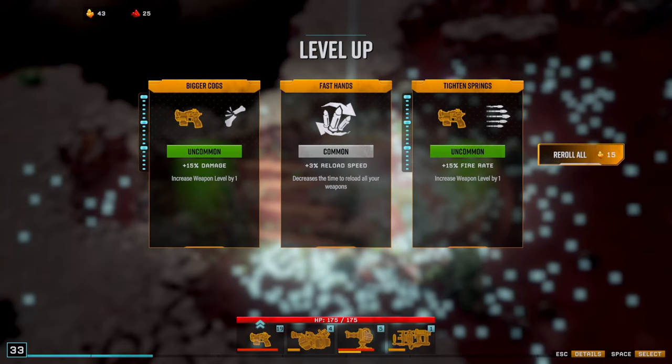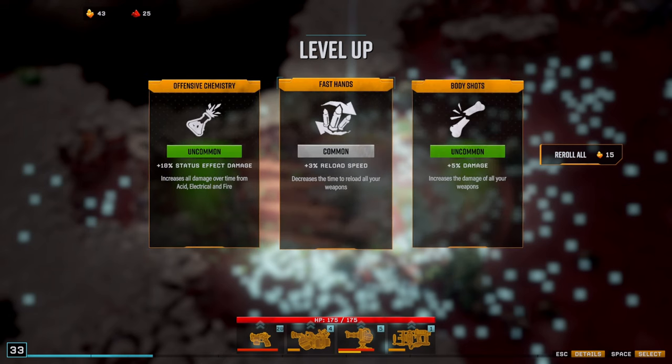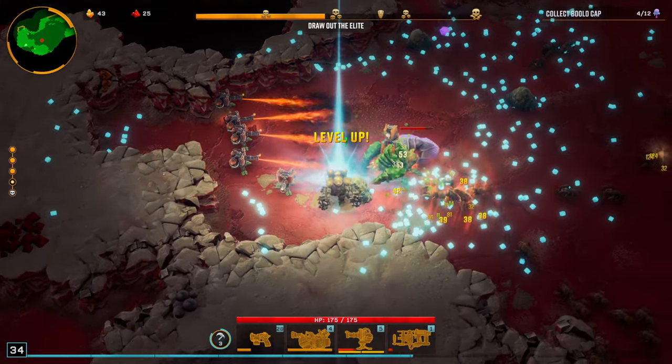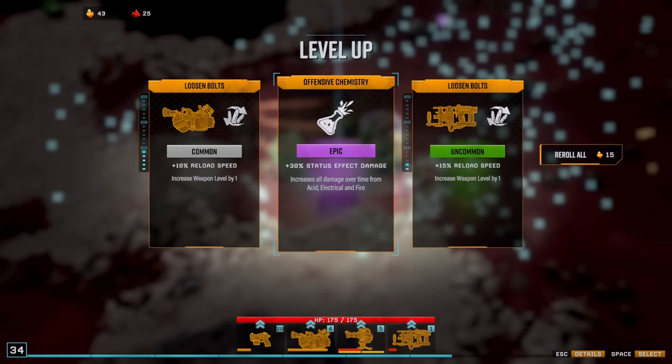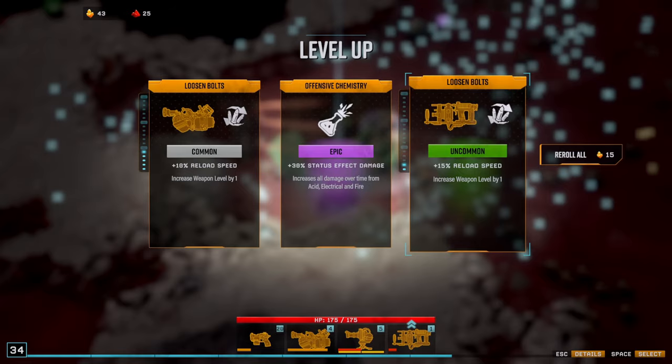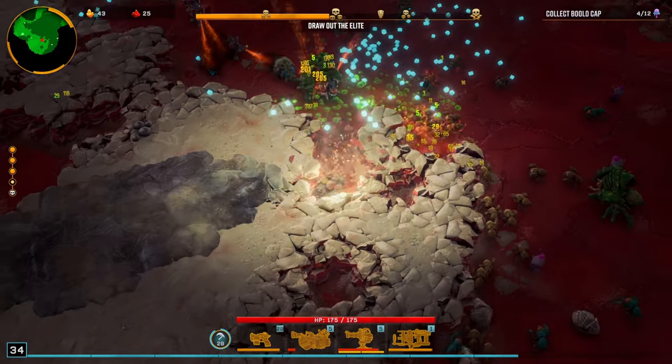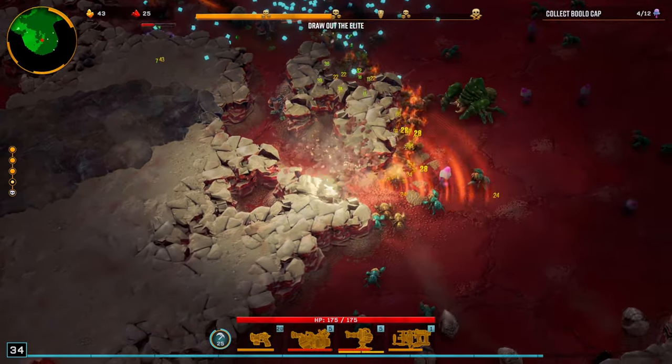I'll take damage, whatever. Status effect — sure. I want to upgrade my weapon. Stop giving me only upgrades for the weapon that's already fully upgraded. I'll upgrade the acid shooter because that's only one away from being able to morph. And I'm going to go ahead and move on a little bit.